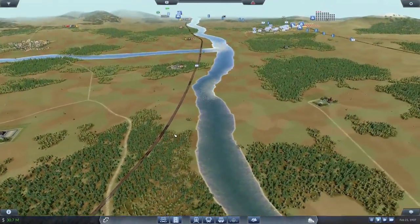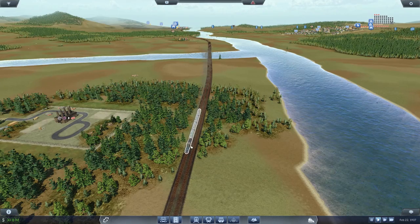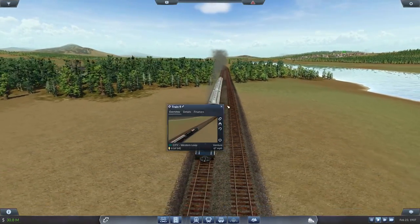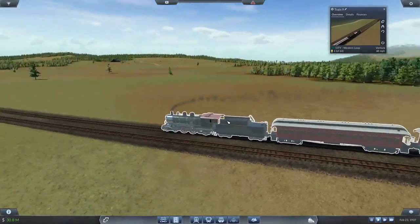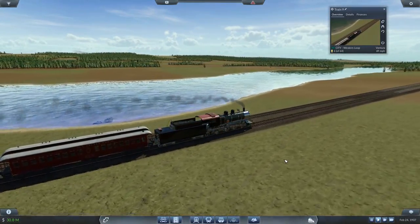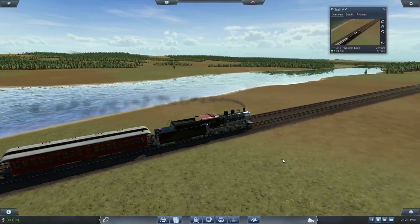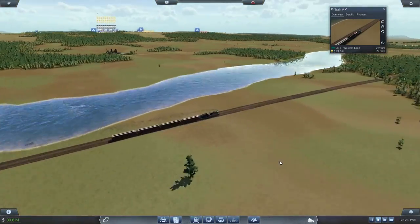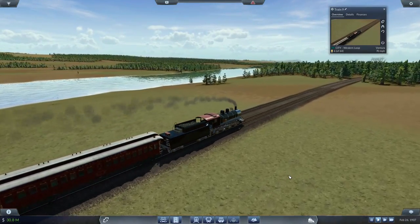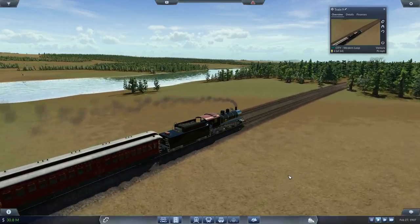Where did our train go? Did we just miss it crossing the bridge? Oh, how sad is that? Let's go ahead and grab it and we will watch it move along the lake, heading back to Ventura — getting ready to enter the woods part of the leg and where it will reach its terminal destination.